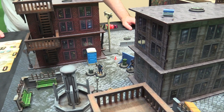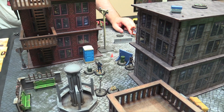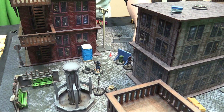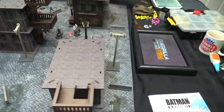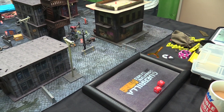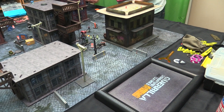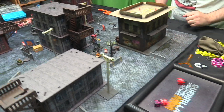Starfire spends one move counter for Fly and flies over to Donna Troy to start the pugilations. Four attacks, hitting on fours. One, two — and strength two-plus, so three-plus because of sweet Amazon lineage. Doesn't wound — Donna is unconscious!